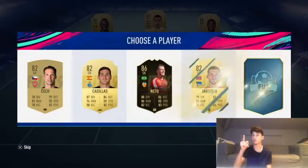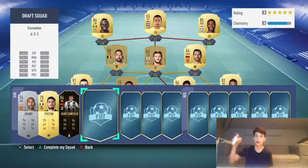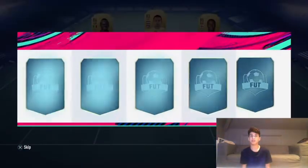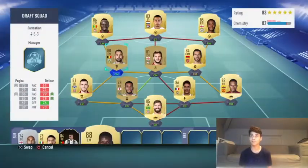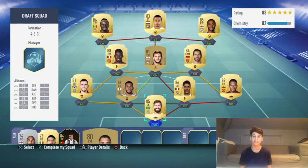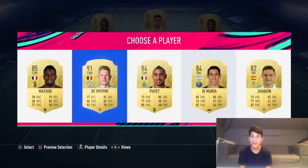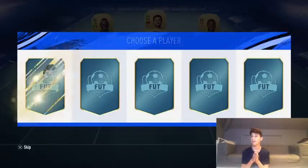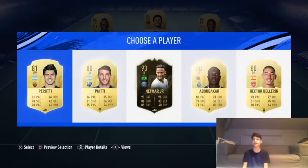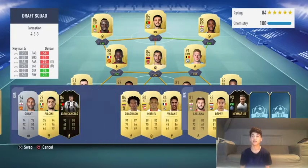Can I get a Prem goalkeeper? Oh — Alisson! Get in, that's a huge upgrade. Next position — oh, Pogba! Paul Pogba, that is absolutely huge. Just need that striker from the Prem. Oh — Kevin De Bruyne! Let's go, he can go instead of Lallana, and that is very very good. Kane possibly? Oh my days — inform Neymar! What a selection that is.